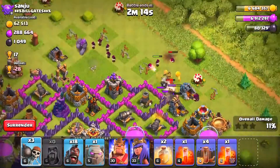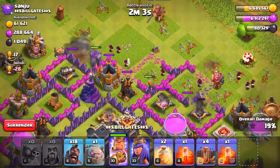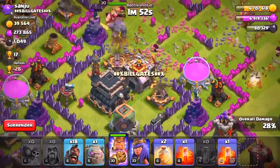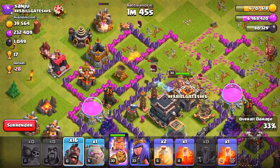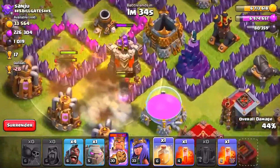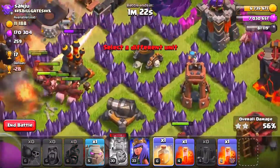Drop two golems — that's all I'm allowed to use — then spread the wizards behind them. Drop two wall breakers on one wall compartment and two more on another so the golems go straight into the base. I'm going to use the barbarian king since I can't use my archer queen as a town hall 10. The earthquake spells are going to break through the entire base. Now going in a circular motion — two or three hog riders per defense. Drop the heal spell near the giant bomb and wizard tower.